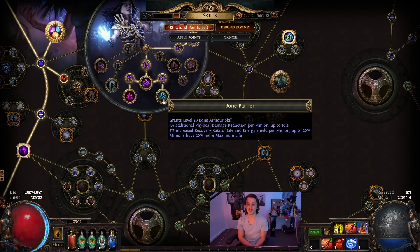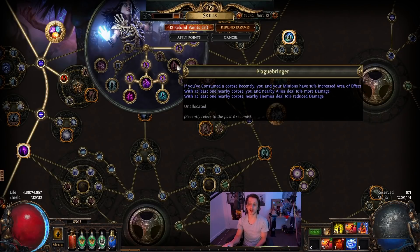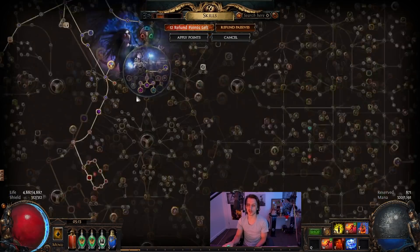The other ascendancy is pretty important — you get plus two to minion skill gems, which is huge for minion life, and then 20% more life, also rather huge. You could go down the Plaguebringer and Corpse Pact route, but 50% increased life isn't that much when you already have 500% from the tree. I think the plus two gems route is the nicer option.